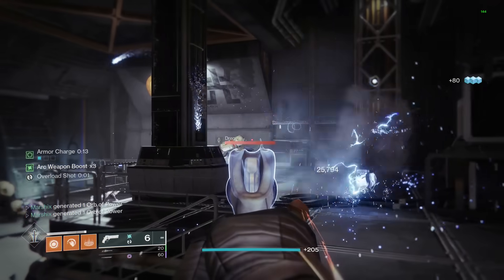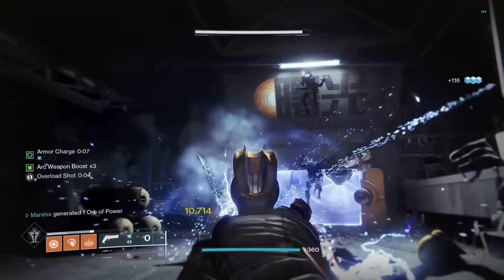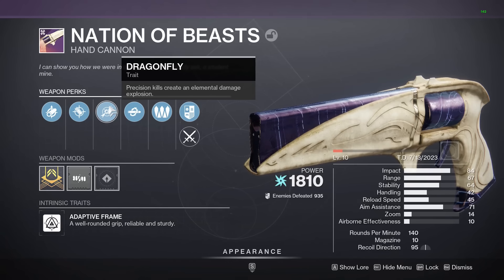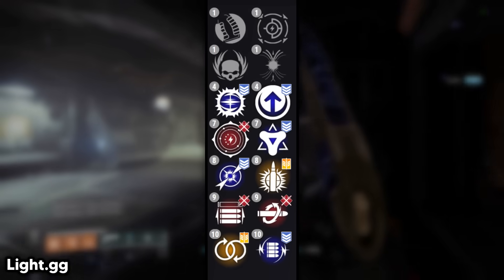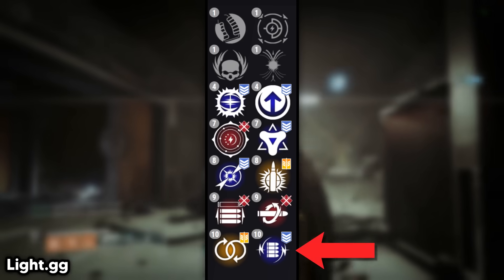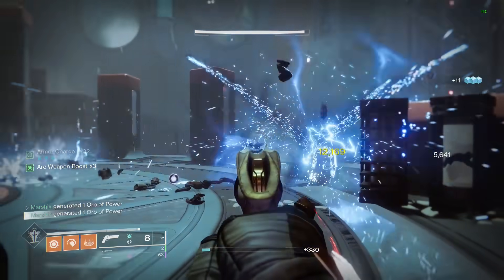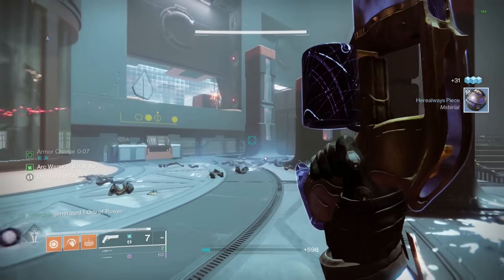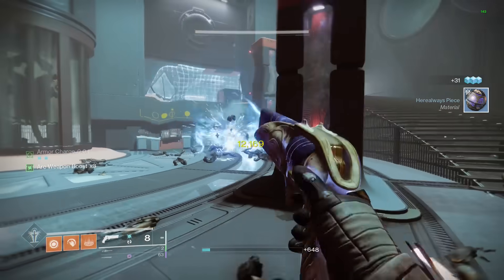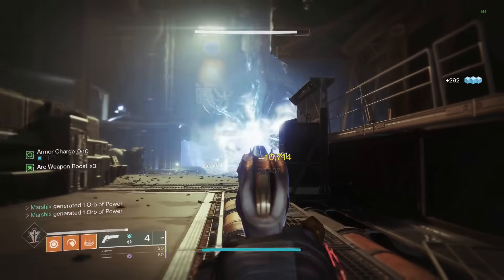Up next is another arc hand cannon, but this time it gets even more explosions. In the first column, we really only have one good option for PvE: Dragonfly. Precision kills with Dragonfly cause enemies to explode, dealing damage to everything around them. Then in the second column, we have 4 amazing options: Volt Shot to create Chain Lightning, as well as Kill Clip, Explosive Payload, or Golden Tricorn for more damage. The most interesting roll here is Dragonfly and Volt Shot to get some massive AoE damage, but unfortunately it's not really that good. Both perks are fighting for the kill, and since you don't have a reload perk for Volt Shot, it takes longer to prep that perk. So instead, I recommend Dragonfly with Explosive Payload for a very reliable hand cannon that has really good add clear.